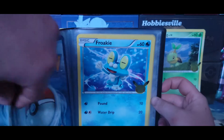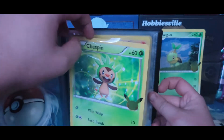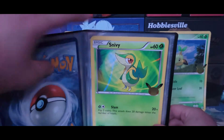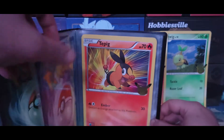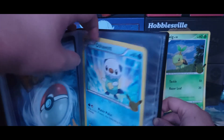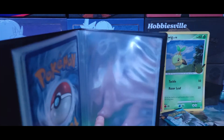We have Chespin, Fennekin, and Froakie — some of my favorite backgrounds in these are from the X and Y Pokemon, the Kalos region. I just like the cool spiral and the sparks. Froakie's got some bubbles. We have Snivy — the Pokemon that's too good for you — and here is Tepig and Oshawott on the end. And now it is time to add our new starter Pokemon.